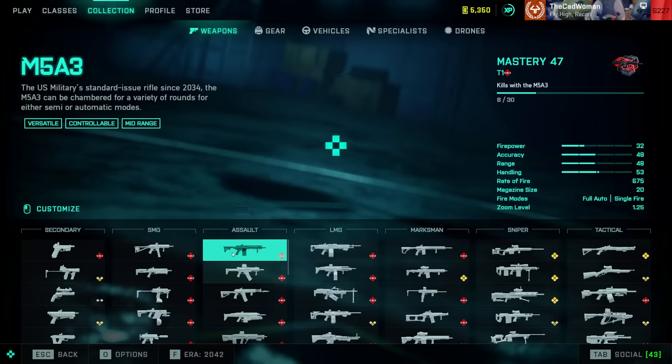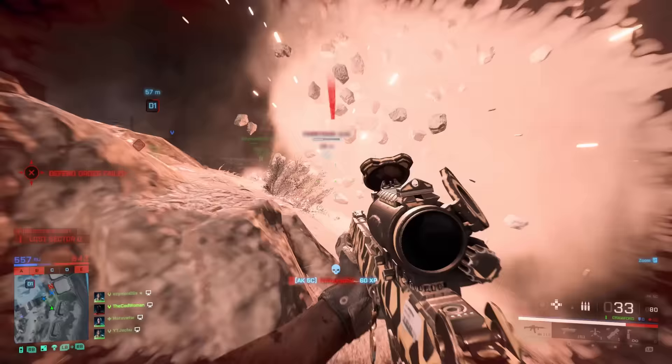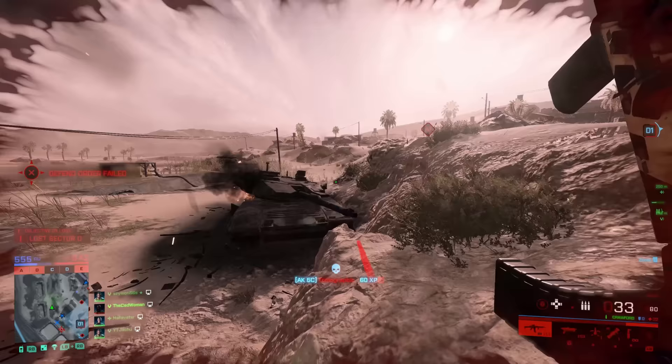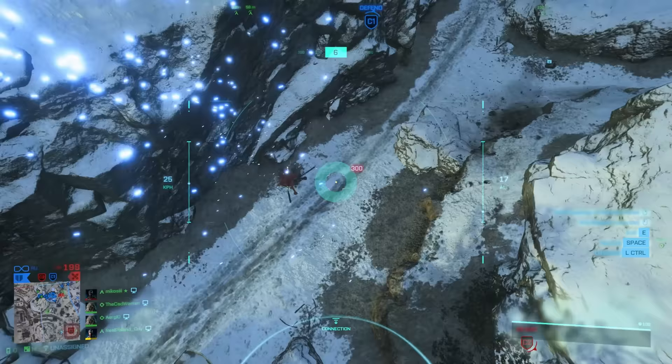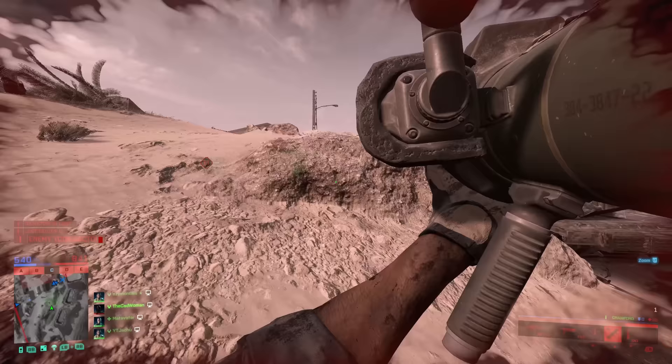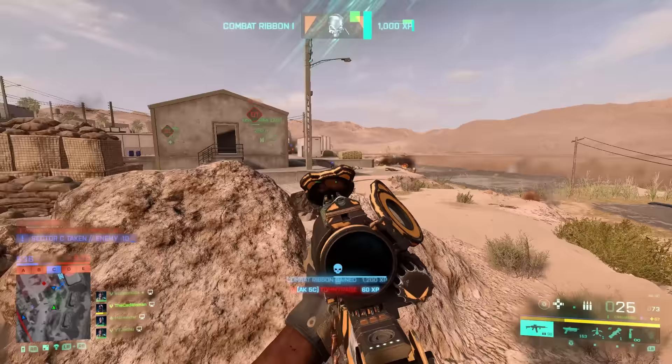The headshot multiplier of assault rifles and LMGs was lowered to 1.9, while the one for SMGs was increased to 1.55 to bring more balance to these weapon categories. We got a new visual recoil system that makes weapons feel heavier and more impactful. Casper's recon drone doesn't have an EMP blast anymore and can only spot enemies now. The assault and recon class got their C5 reduced to 2 instead of 3, and only engineers are still able to have 3 C5.